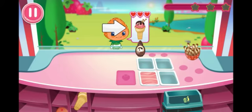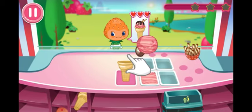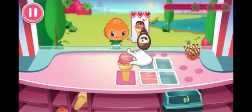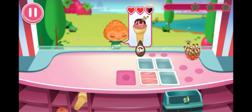Our very first customer! This is the order we'll need to serve this Berrykin. First, place a cone on the working stage. Then, choose the ice cream flavor the customer wants. Finally, add the toppings that match the Berrykin's order. Great job! This one's ready to serve!